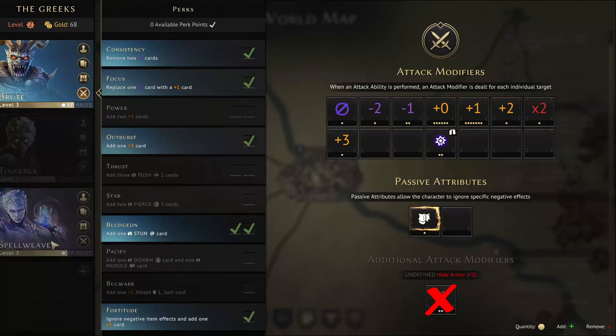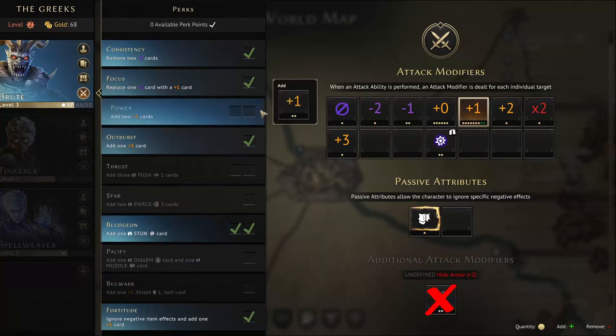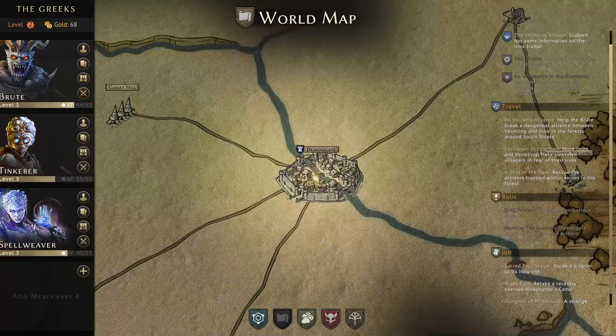Depending on where we're going, I might take this one for the Bellweaver or start adding some plus ones. The problem is that taking both of these fills the deck with plus ones, so it's going to happen more often anyway. Okay, less talking.